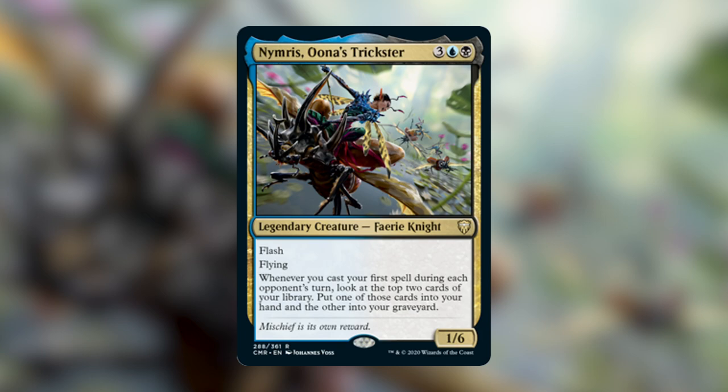We want to get her down on turn 3 or 4, turn 2 if we get a Sol Ring, but that's the dream. Once we get her out, we want to start controlling the board — countering really big spells that are going to end the game, stopping our opponents from comboing off, picking off creatures that are going to do a ton of damage to us. We're basically in it for the long run, trying to get to the end of the game, and hopefully the engine Nimris provides gives us more card advantage than our opponents.